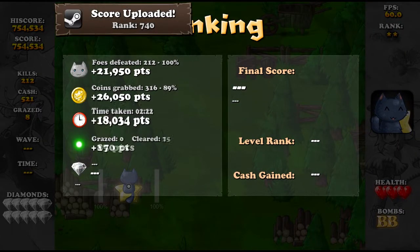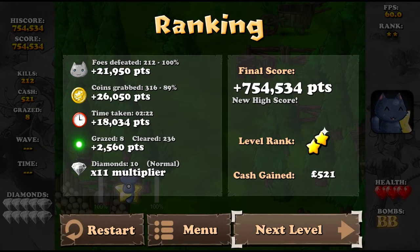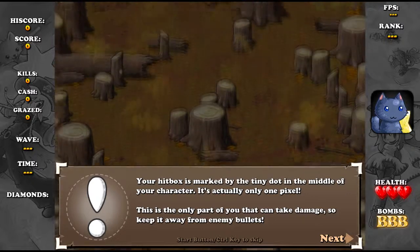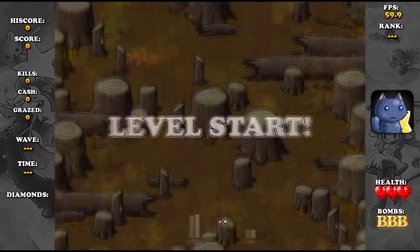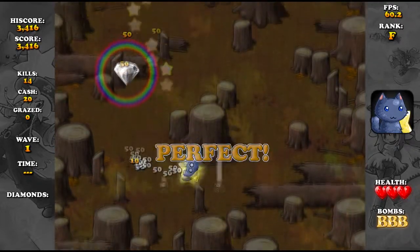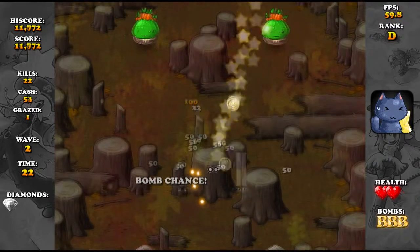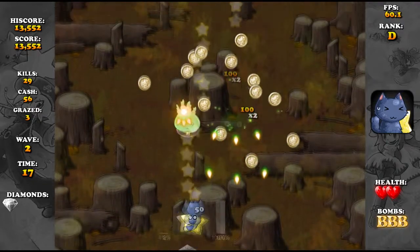Score uploaded — two stars. I presume I can get three. Your hitbox is marked by the tiny dot in the middle of your character — it's actually only one pixel. This is what I was saying earlier: you only have a tiny little hitbox, which means that even with loads of stuff going on on screen, it's still pretty difficult for you to get hit.